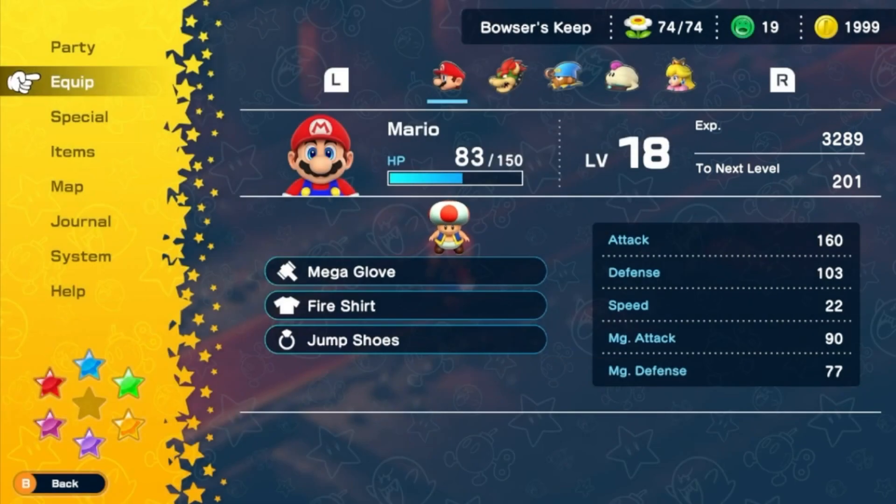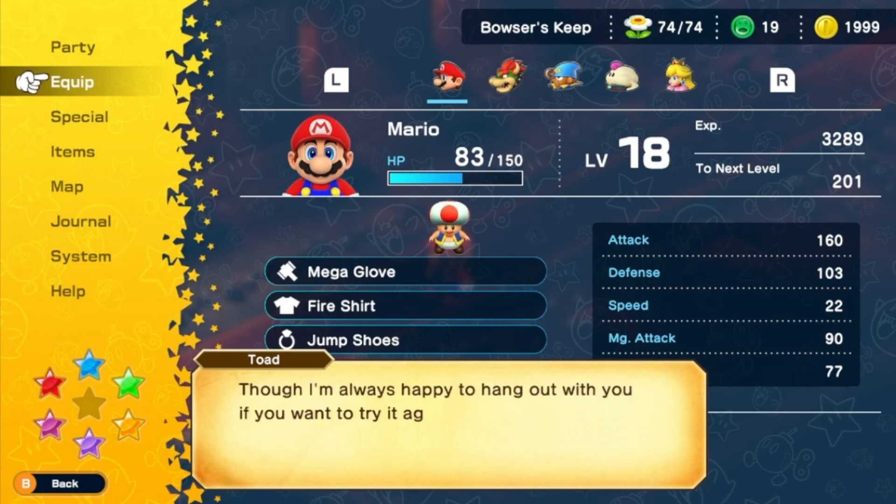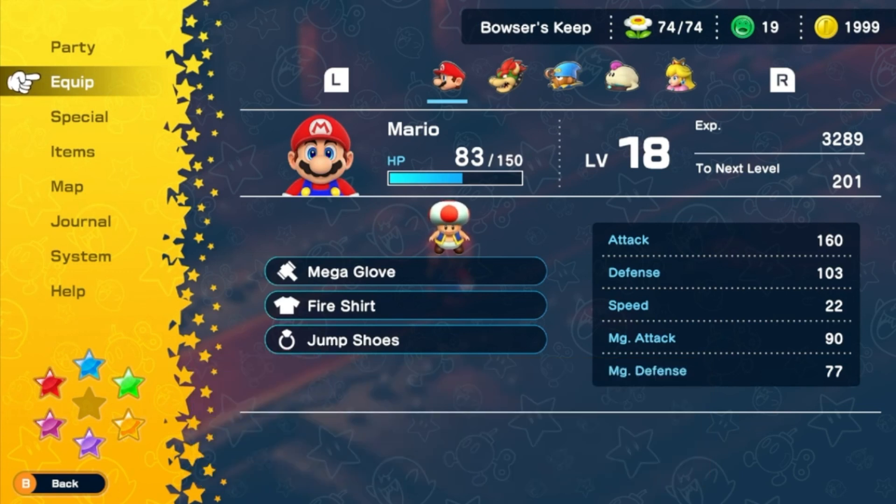Turns out that this code doesn't do anything. Then he says there aren't any other codes, and this one does the same thing every time. But he's happy if you want to do it again.